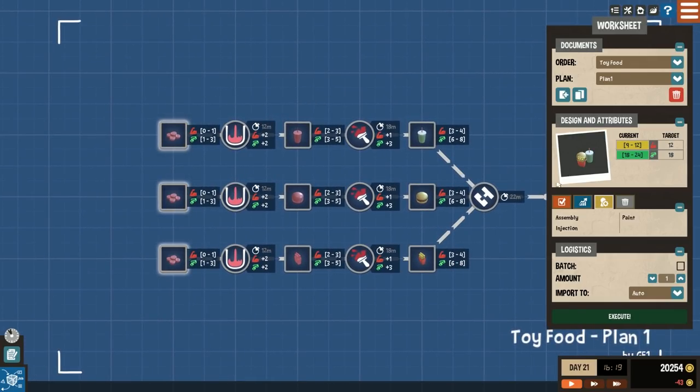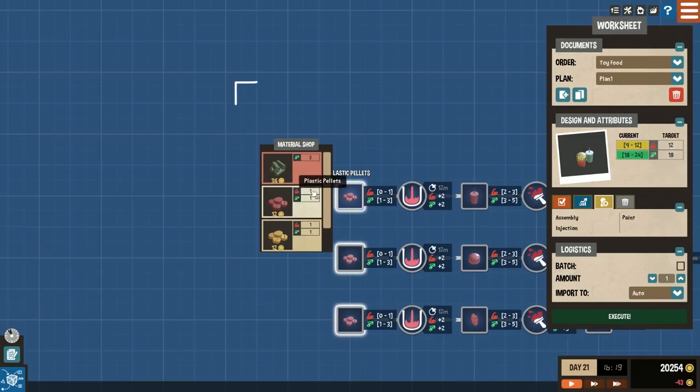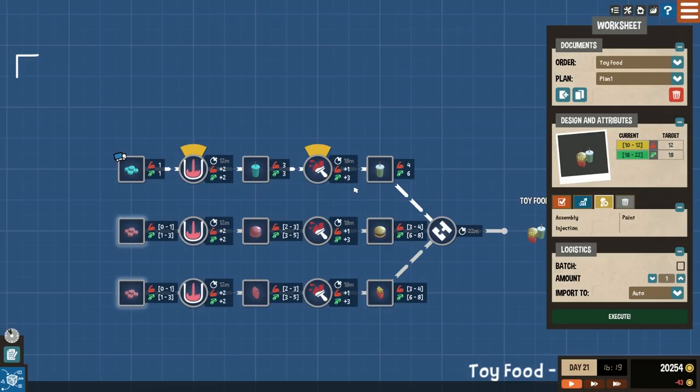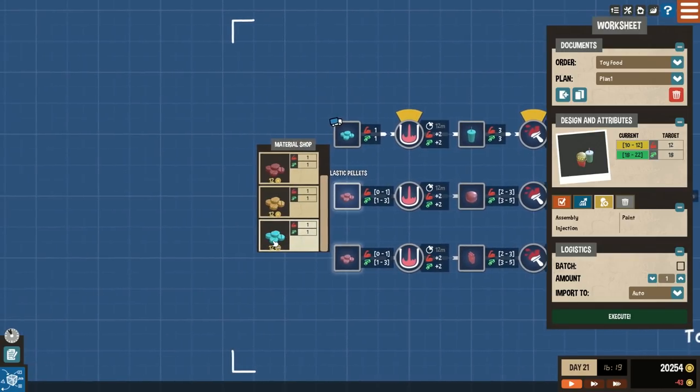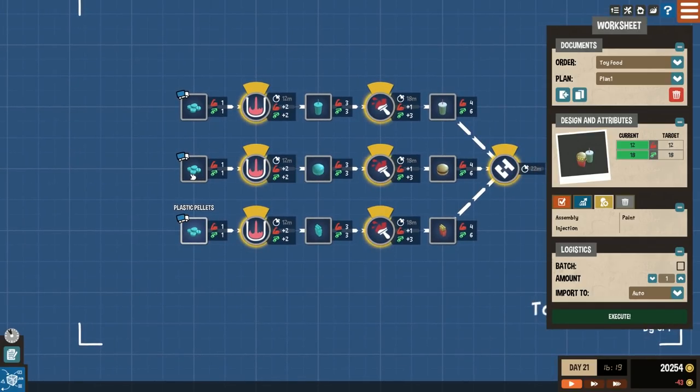The main thing to take away is the durability and style rating shown on the right — this is the minimum level you must achieve. You can exceed it, but at this stage, the minimum is all we're caring about. We bring in some blue plastic — costs 12, base durability and style of 1. The injection process brings it up by plus 2, plus 2, giving a 3-3 cup. You then paint it, which adds some durability but mainly style. Then you put it together and you've got your food. When we bring stuff in it's actually making things in that colour, so you get blue burgers — not very appetising — but then you paint them, so that's okay.